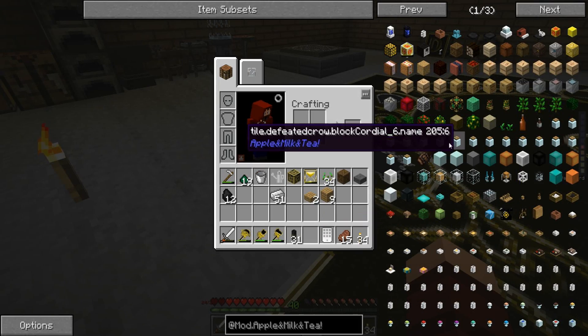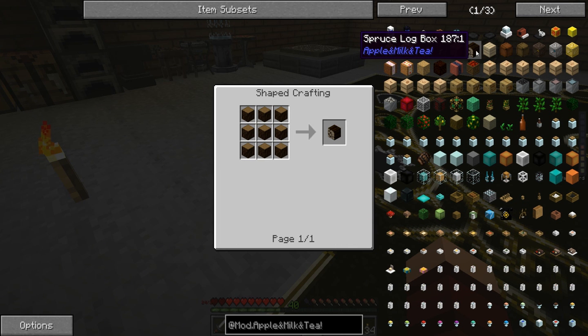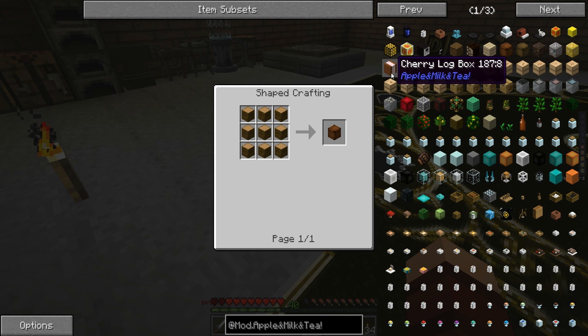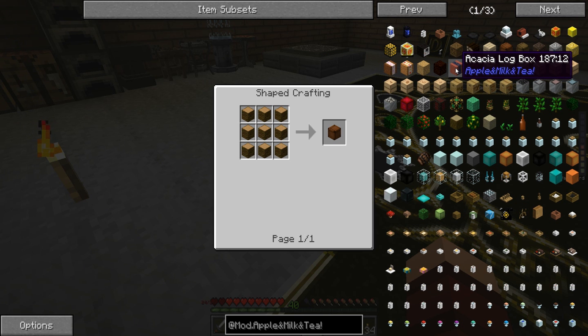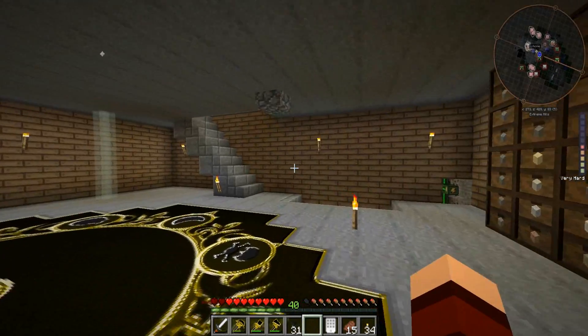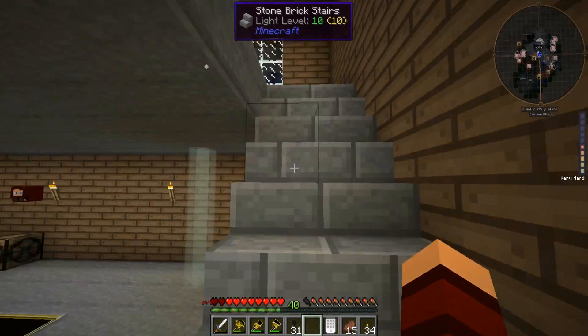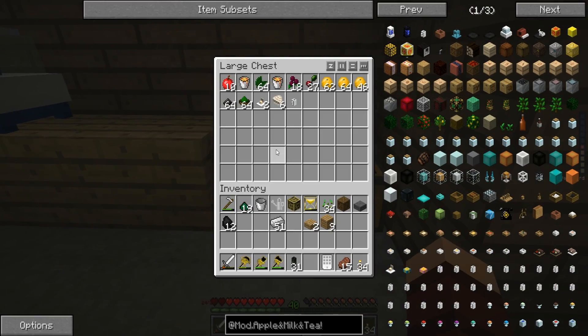Oh okay, so if I put this down... is this literally just for looks? We got a decoration piece that doesn't help us at all. Spruce logs, birch log box - I don't understand what these do but they look neat. Apple box - so we need a whole bunch of apples, which I don't think we have. Are some of these things just decorative?